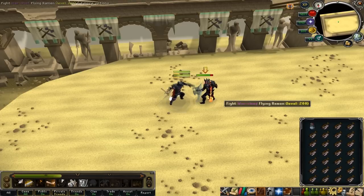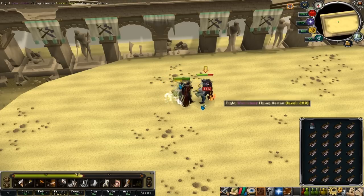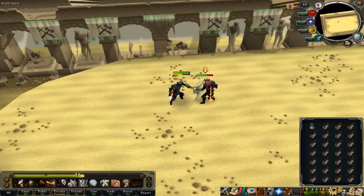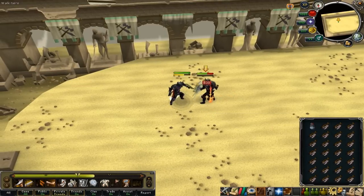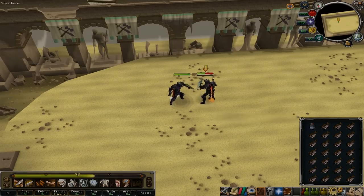It causes your target to bleed for up to 400% weapon damage over 10 seconds. If the target moves location, the target suffers triple damage. As you can see here, I'm about to cast Slaughter and then move back one spot. And as you can see, he's doing triple the damage he was doing when he was stood on the same spot. This can do massive damage and it can be the decider between life and death in a battle.